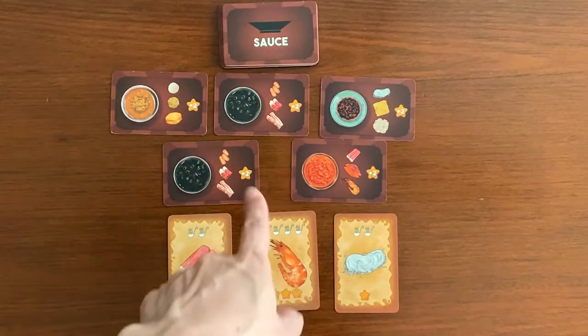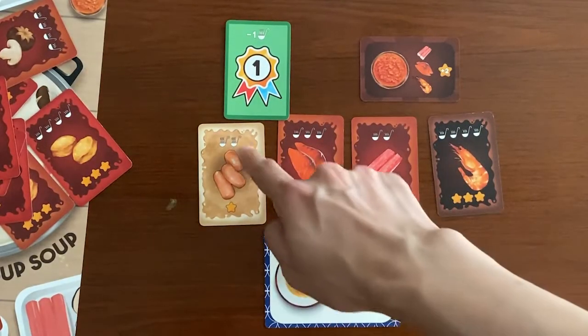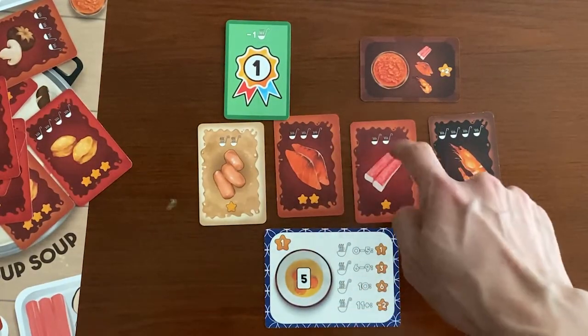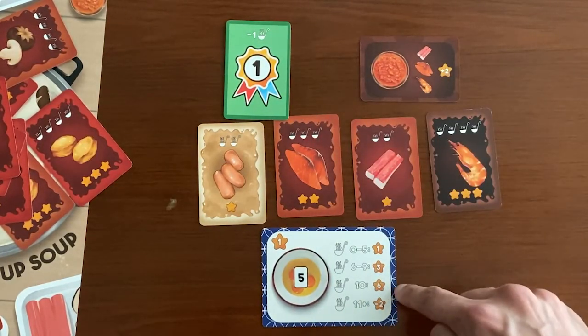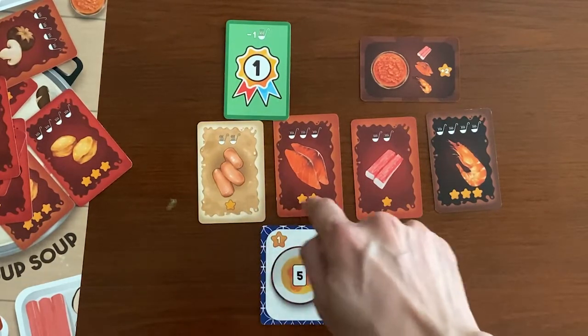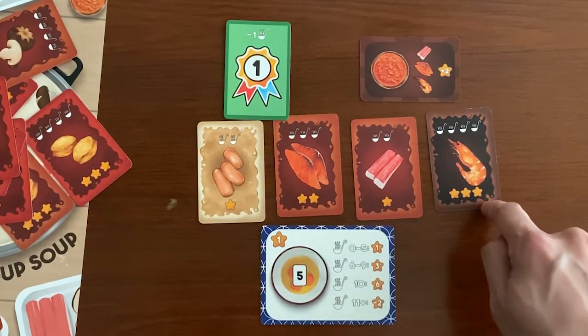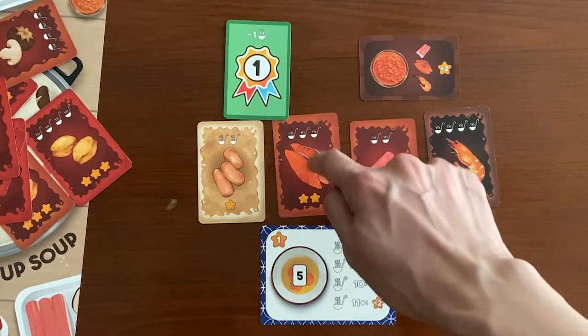Players then choose their desired source card in the order of their rank cards. Calculate your points by first adding up the fullness icons on the ingredient and rank cards. Then check how much they score based on the fullness icons on your bowl. Tally up the bonus points on your bowl card, ingredient cards, rank cards and matching ingredients with your source card.